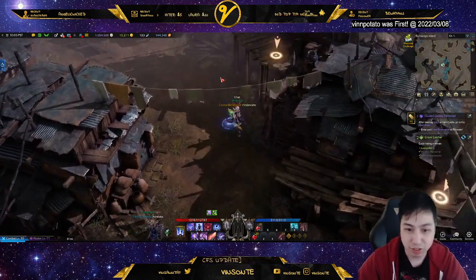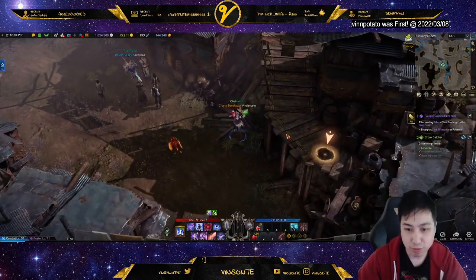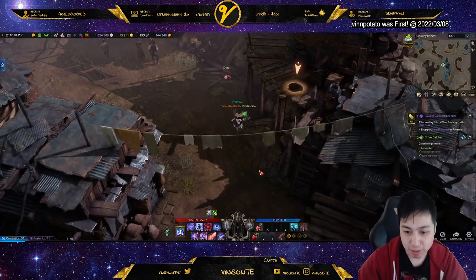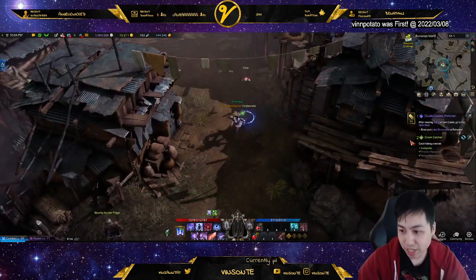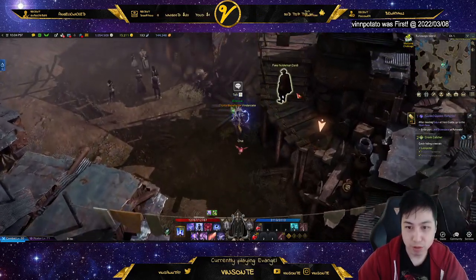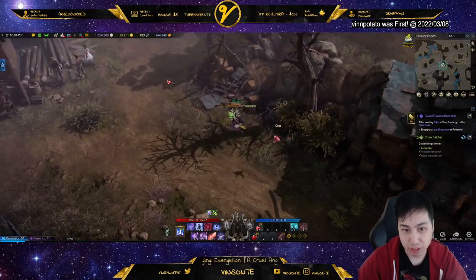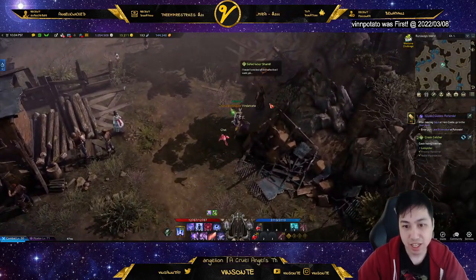I usually get the bounty hunters and stuff here, and then the nobleman or noblewoman will show up around here. It could also have a lockpicker and stuff like that. I usually get two of them, so I check here — the noble usually pops up here — and then I also check on this side, and usually the lockpicker is on this side.